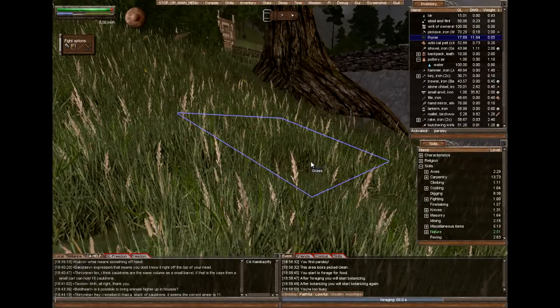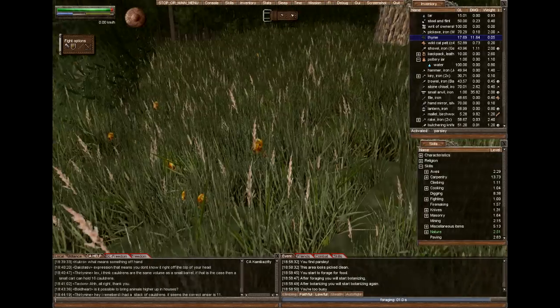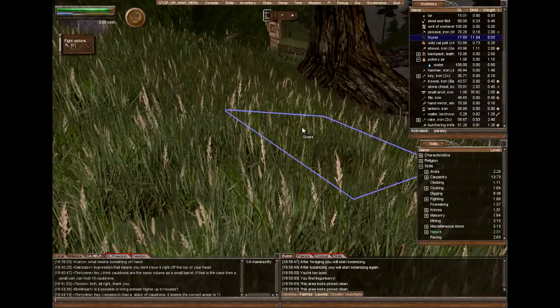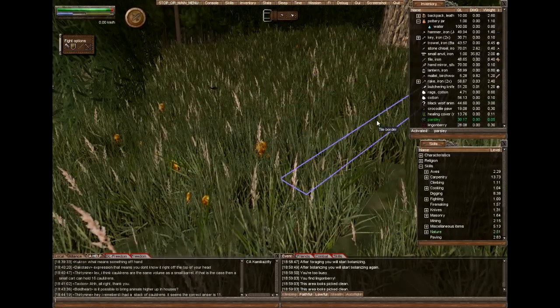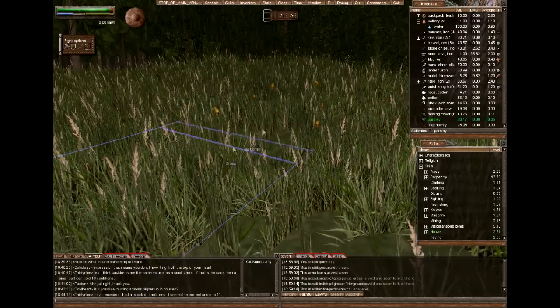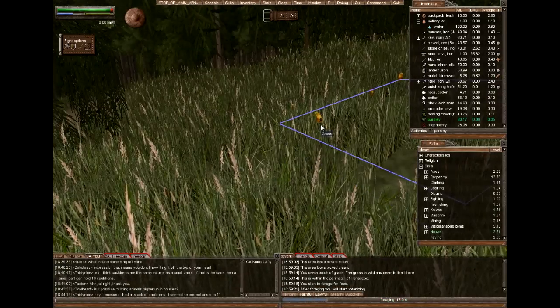Foraging and botanized healing covers won't make the strongest healing covers, so keep that in mind. The best materials usually come from hunted body parts of dead animals.